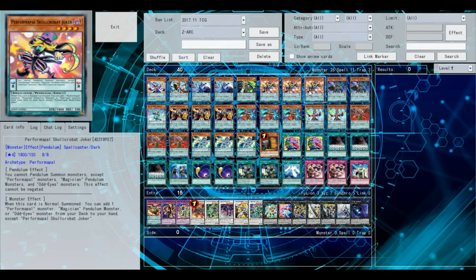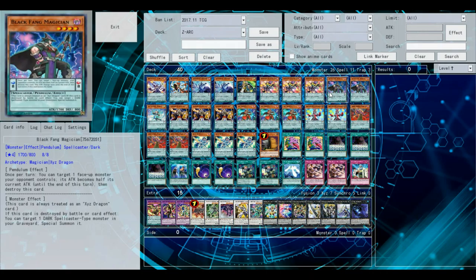Next up you've got three copies of Skullcabat Joker. This card searches literally any card in your deck, besides Maxi, because Maxi is literally not searchable. But it's a very good card — it is searchable.